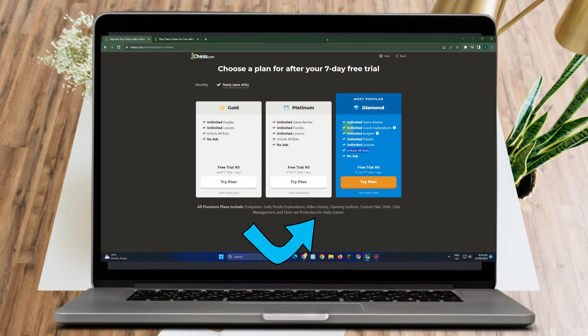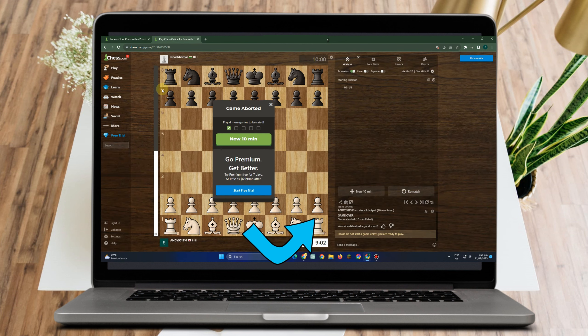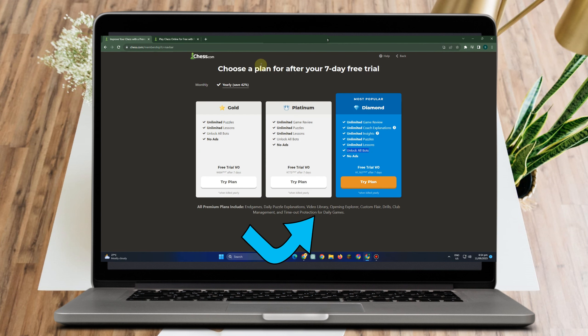Under Gold you can unlock all bots, and also Platinum and Diamond unlock all bots here. So it only means that you have to purchase any of these plans in order to unlock all bots.